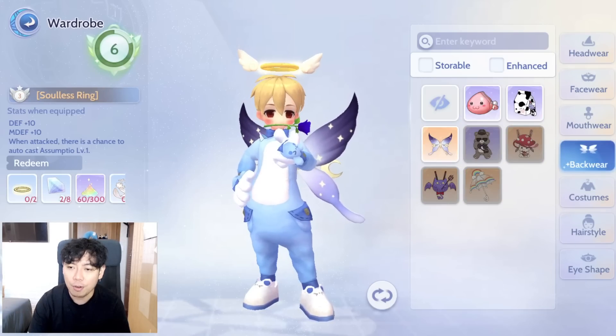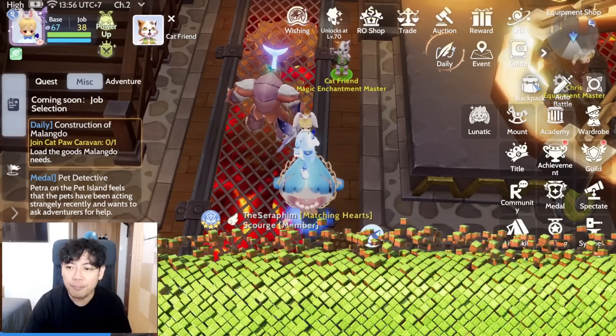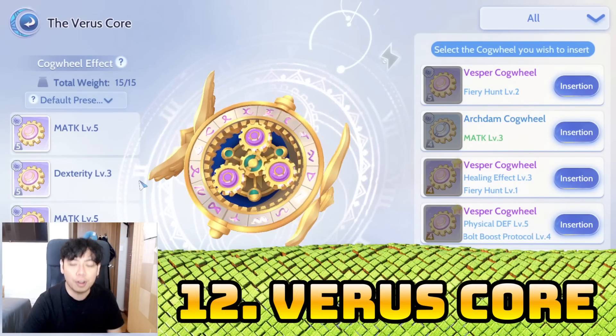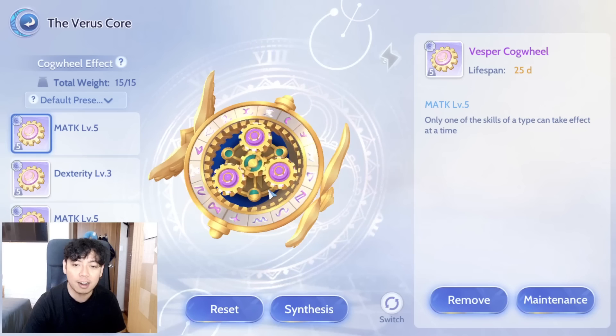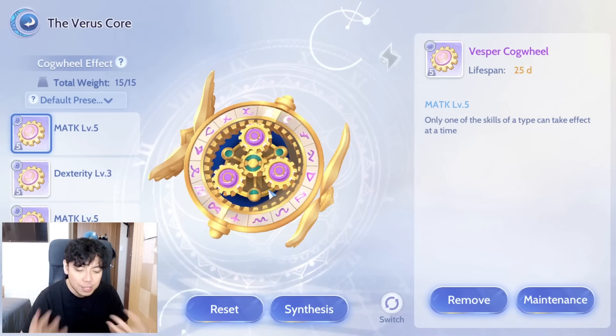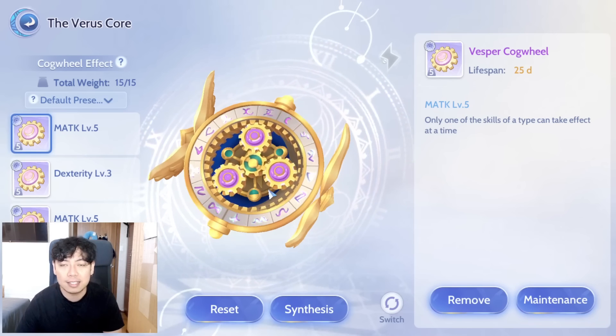Number twelve: Vero score. You can pump up a lot of damage by just using a better score. Most of the things here will be related to your skill, so if you're using a specific skill and you've got a better score for it, that will benefit that skill.